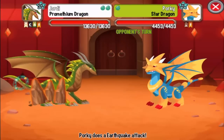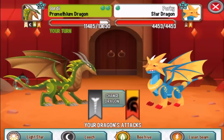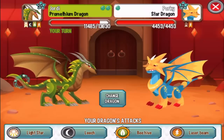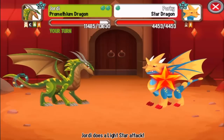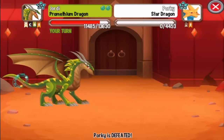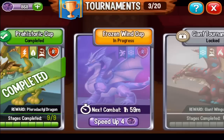The Star Dragon is a Terra-based dragon, so we can hit it with Metal and War attacks. We do not have that now, but that's how you critical hit the Star Dragon. Alright guys, fight number four is completed. Check out the next episode where we will combat fight number five. Until next time, have an awesome day and have fun in Dragon City!